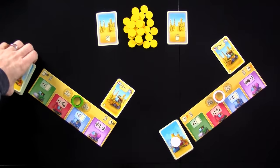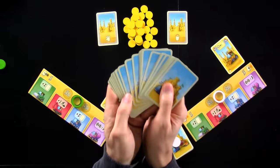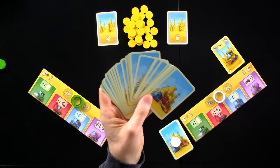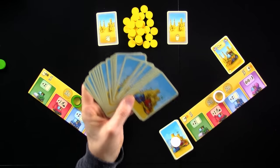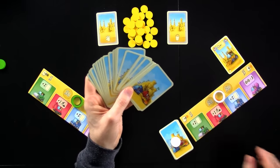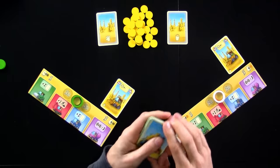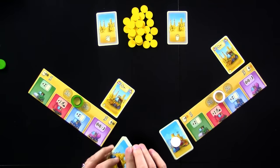Each of us starts with a deck of 30 cards, and we are trying to jettison — to get rid of these cards as fast as possible. As soon as somebody needs to draw a card and they can't because all their cards are gone, that's what triggers the end of the game. At the end of the game, whoever has the fewest cards left in their possession is the winner.